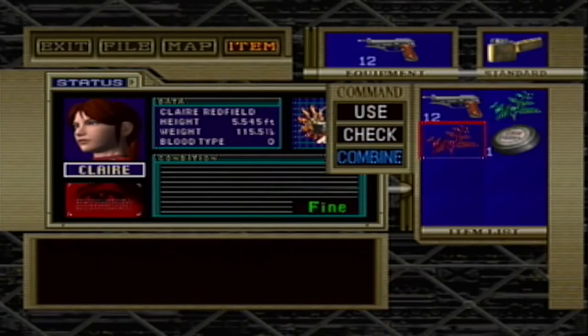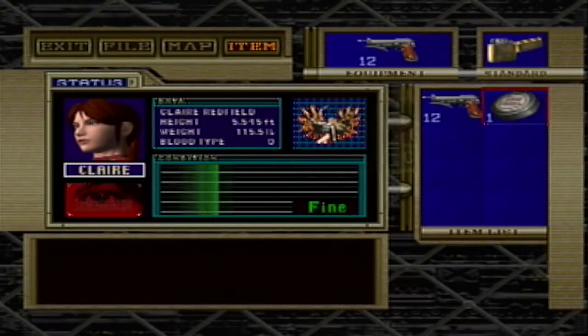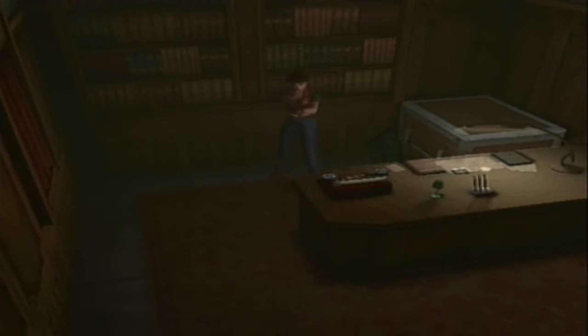Now this is where the pitfall comes in. When you combine anything with an infinite item — the item is used. For some reason, if you ever combine any of the infinite items or herbs that you make with that, that's what happens.